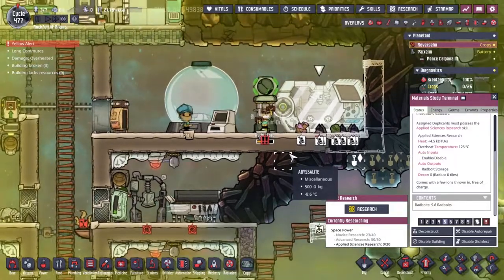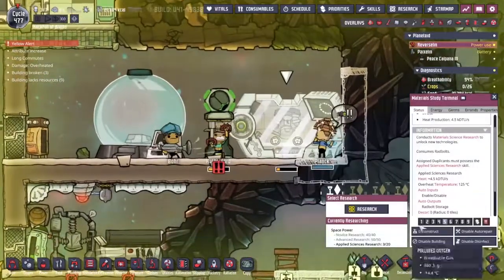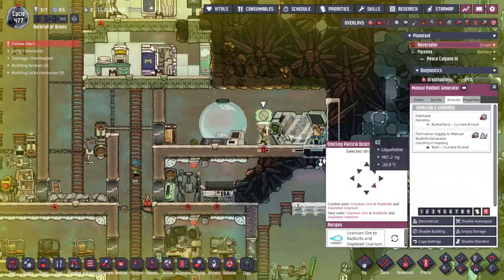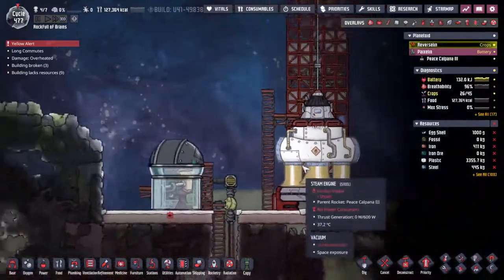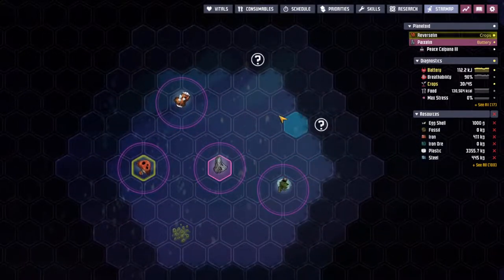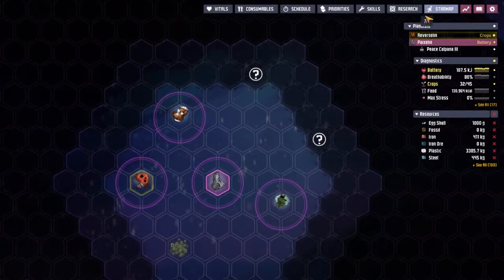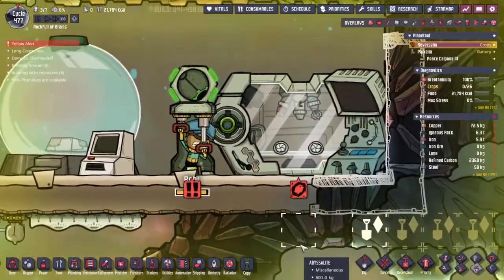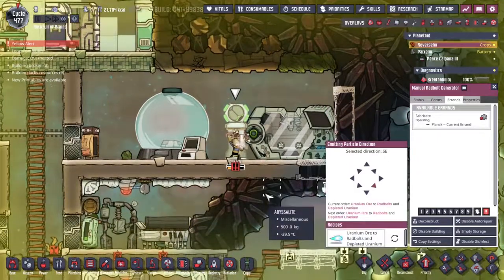Plank is knocking out the research — 12 and 41, that's good, this novice research is going to be done pretty quick. Of course getting this applied science research done is going to take some time. Let's just get Rutherford to pump this through a few times and hopefully we'll have enough radbolts to actually be worth doing stuff with. I have just realized how far through this episode we are — we're already up to three applied science. With that, thank you very much for joining me for this adventure. Next time we're going to try and figure out how to get this space machine out to explore the star map and some of these other planets. Are we completely out of uranium? Not quite, but it's close. Bye!